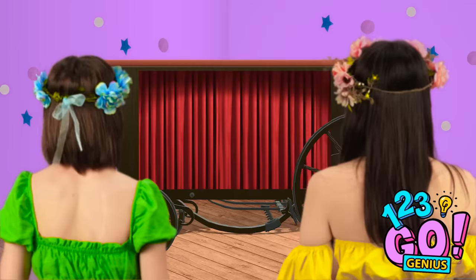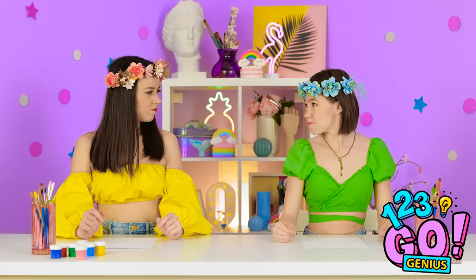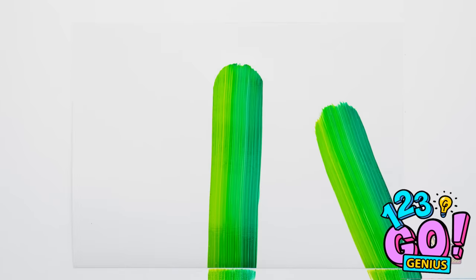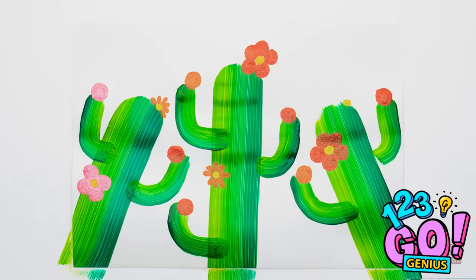Ready for the next challenge? A cactus? You're going down! I doubt it — you are! Go! This should be easy! Feel no stress — you're one with the pen! I nearly finished! Done at last! Spot the difference — it's hard, isn't it? What is that? Watch and learn! I'll drag the sponge down the paper, then use a smaller sponge for the limbs. Now for the flowers — all I need to do is add some details. I might frame this afterwards.